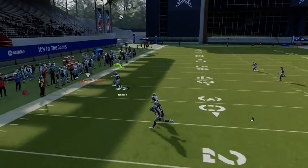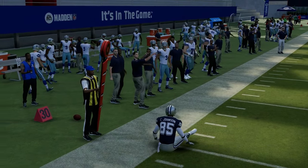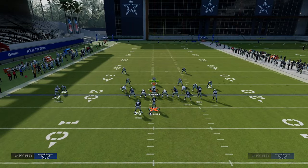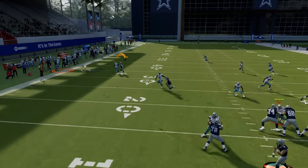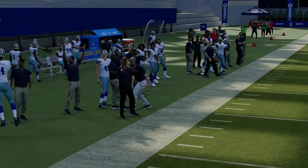Another route I really like right now is this C route on the solo side. It doesn't always get separation against man coverage, and that's kind of what man coverage honestly is — it's inconsistent. But when he cuts to the outside, you get these nice inaccuracies, and hopefully EA fixes that.